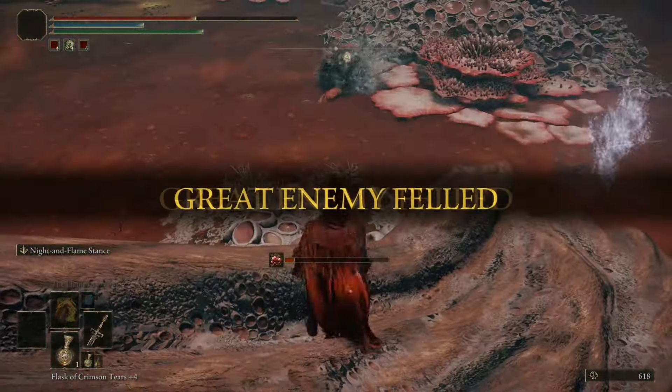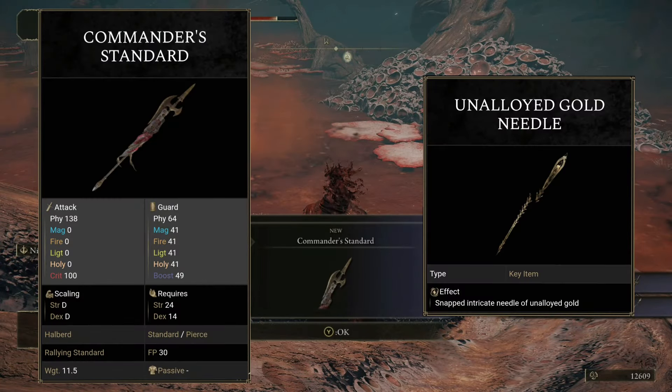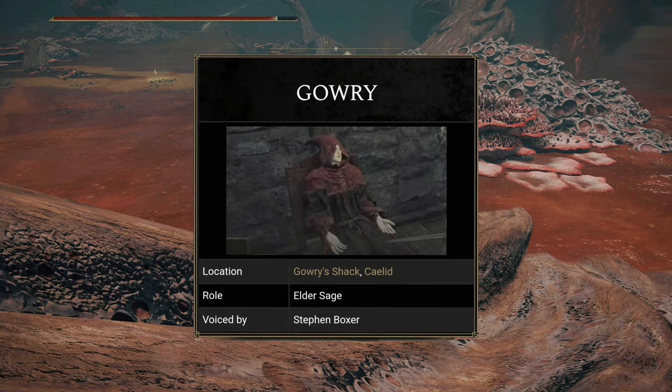Anyway, once you've defeated the Commander, he should drop the Commander's Standard and the Unalloyed Gold Needle, which can be given to Sage Gowry to be repaired.